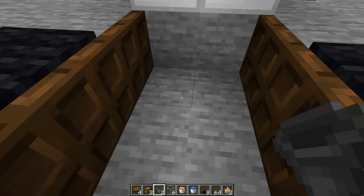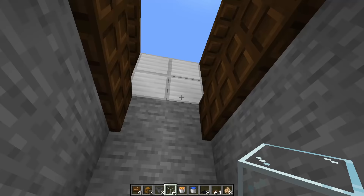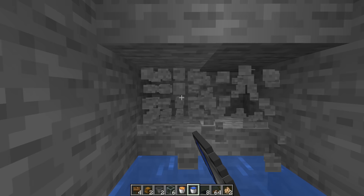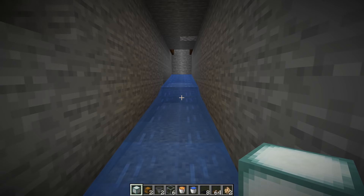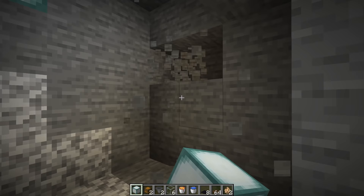Dig this section down by four blocks. On the short side, place down your water sources — two water sources on either side — then dig down until you reach the end of the water path. Once you're at the end of the water path, make it at least two blocks long. Dig out an area and give yourself a little room to work.